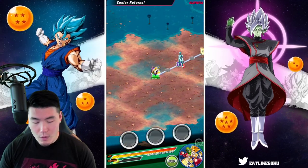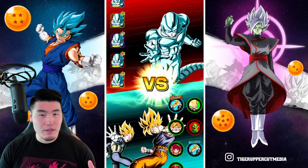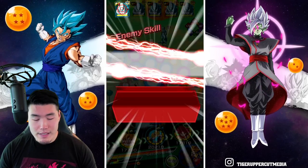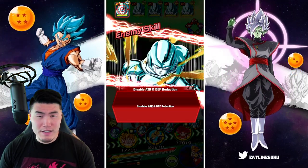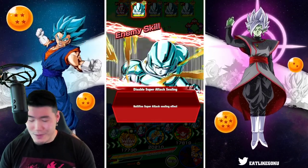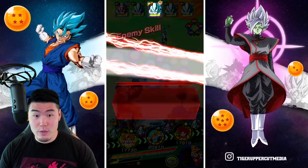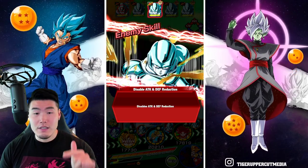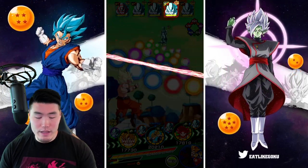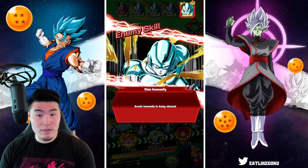Jumping into stage 3 here against Metal Cooler, this is the team we plan to bring: double AGL LR Super Saiyan Goku and Vegeta, the Tech LR Bird Coup, the Tech God Coup, Tech LR Super Saiyan God Goku and Vegeta, and the newly Extreme Z Awakened Tech Vegeta and STR Piccolo. Items are a Princess Snake and a Whis. I feel pretty good about this team, so let's jump right in.